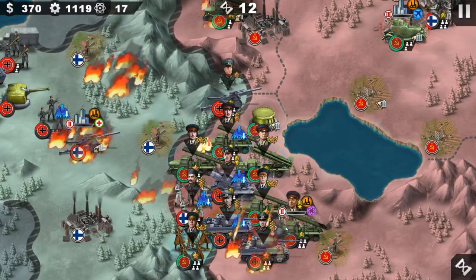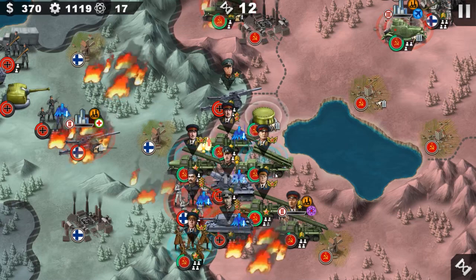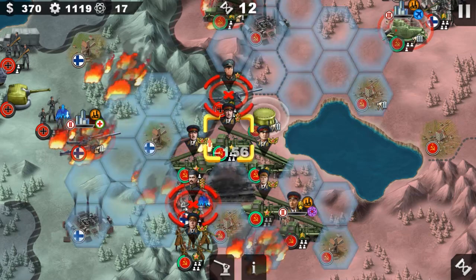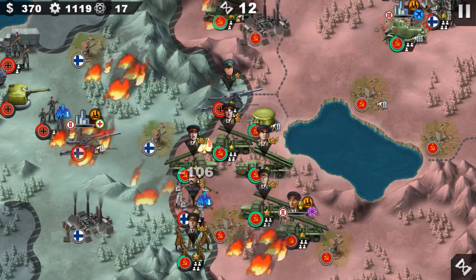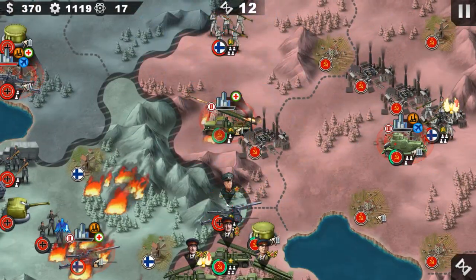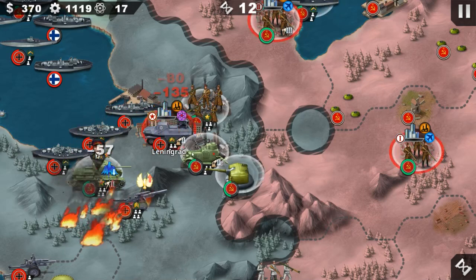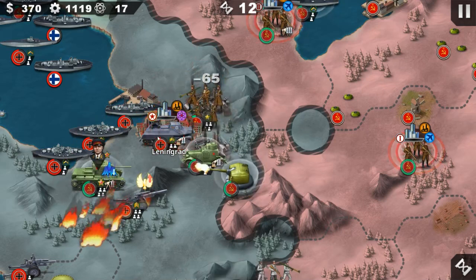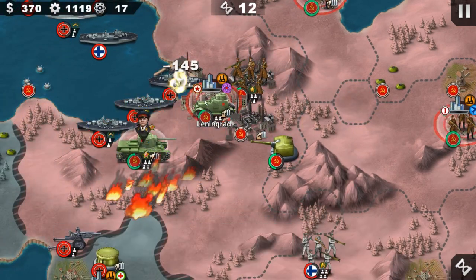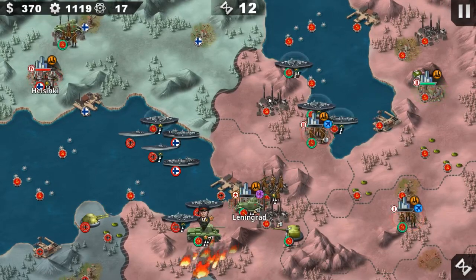Leningrad is falling — very nice, very nice! We can end this soon. Okay, so we capture Leningrad back — that always works. That's good, so now we have almost destroyed the entire German army.